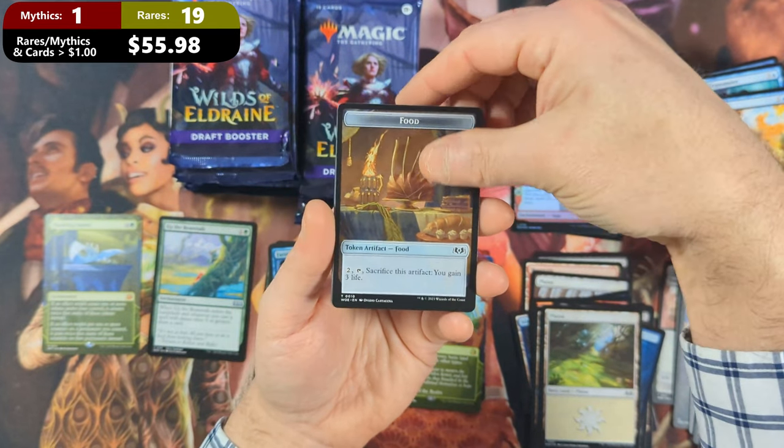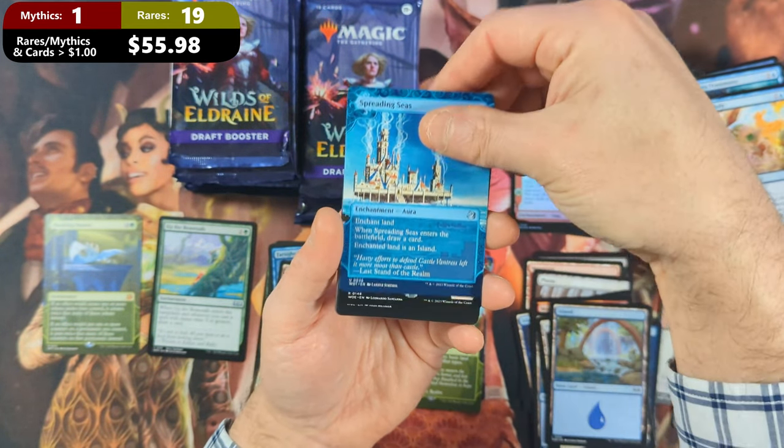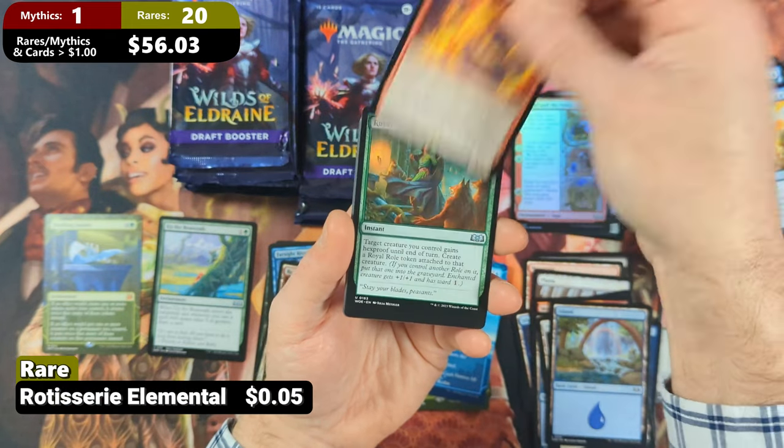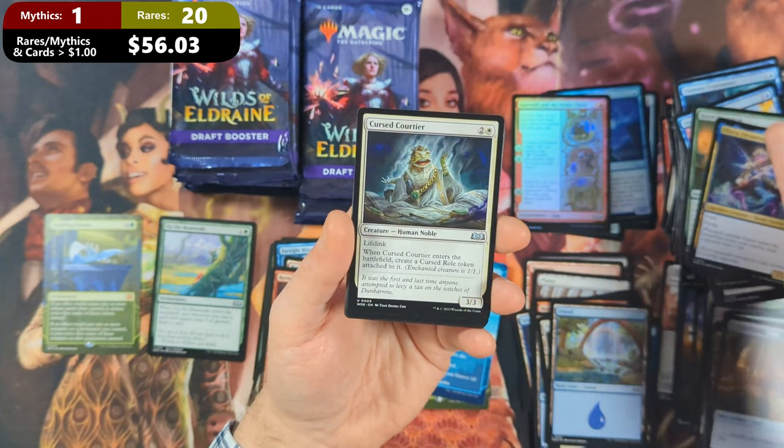Pack fifteen: more Food with that Island again. Then we're going to see Spreading Seas with Rotisserie Elemental. And then we're going to see the Royal Treatment with O'Briah, Dreaming Duelist, and a Cursed Curti-Ear.